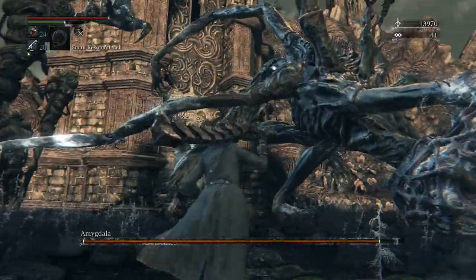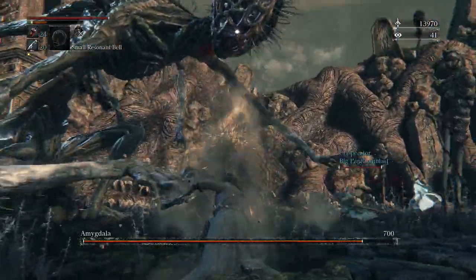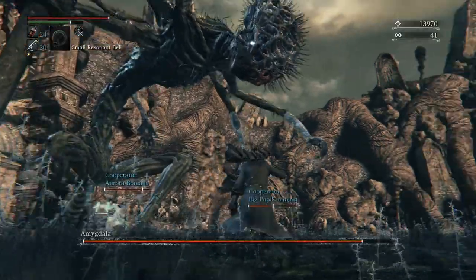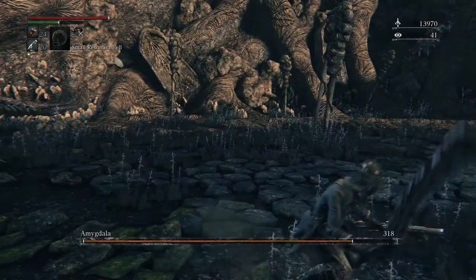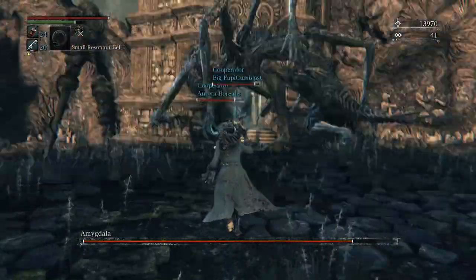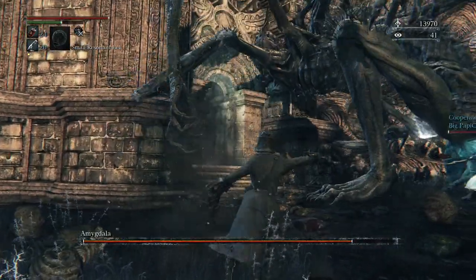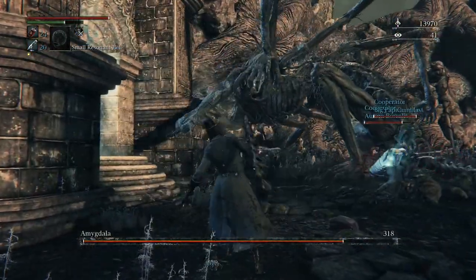I almost said amygdala but it's Amygdala. They're a race called Amygdala — oh, are they? Yeah, I always think of it as the part of the brain. It is a part of the brain — it's both. I was thinking that's a cool name for the race. Oh god, I'm in its butt — I don't know if that's a good place to be.